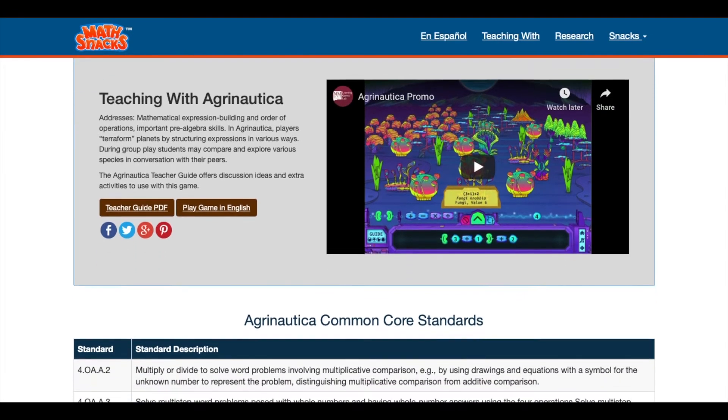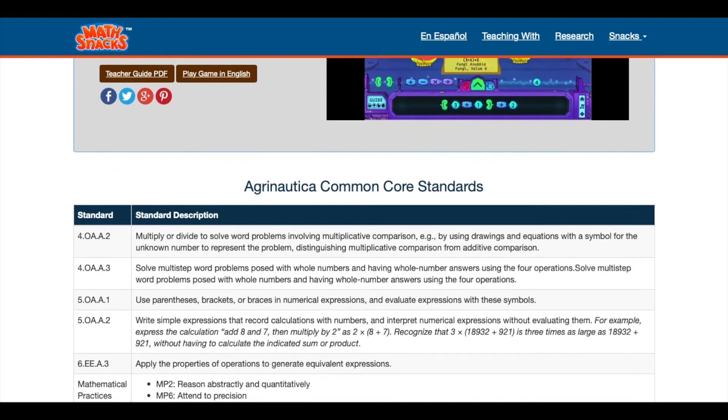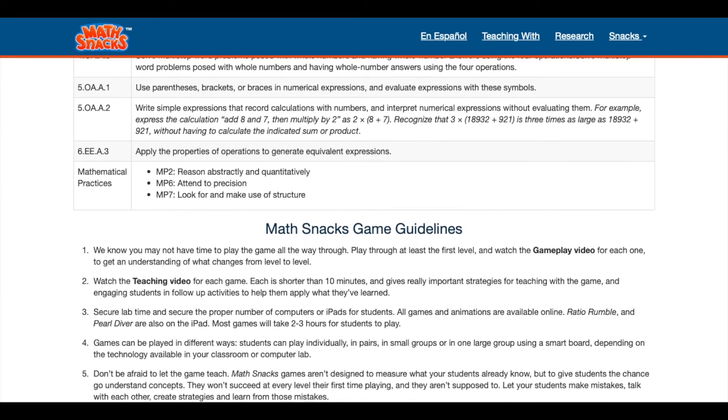Designed for grades 5 and above, Agronautica helps players build understanding of expression building, order of operations, and multi-step problem solving.